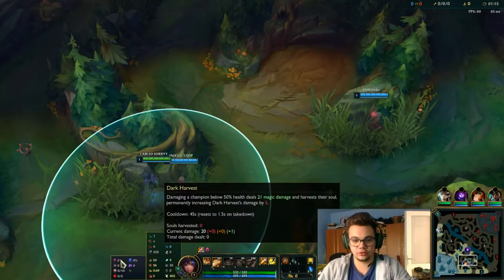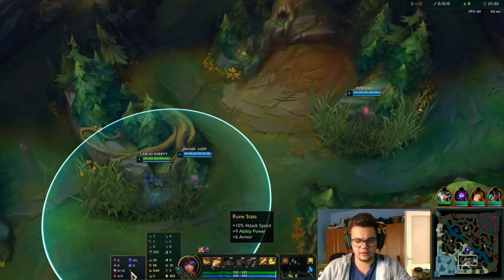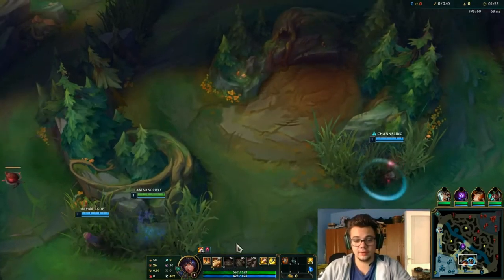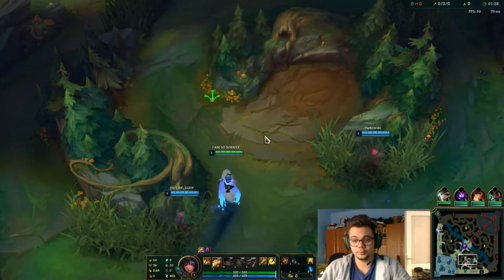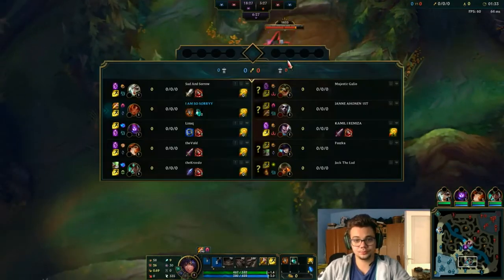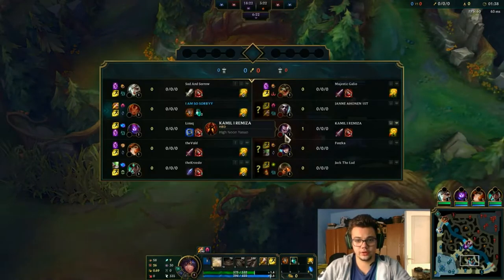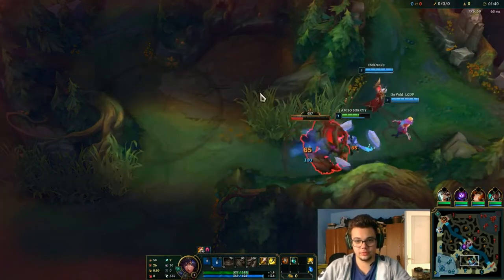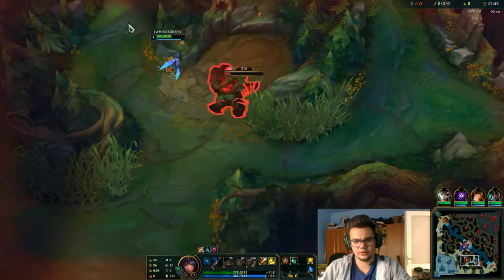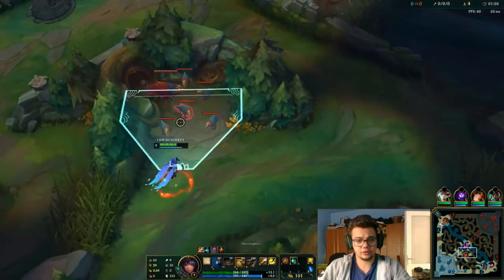Let's go very fast over the runes. I'm playing with Dark Harvest, Cheap Shot, Eyeball Collection, Ravenous Hunter, Transcendence, Nimbus Cloak, and these rune stats. I'm playing with Smite obviously, and I am interested in maxing Q, then even W. They have lots of Conqueror runes — three to be more exact. So that's about the runes.